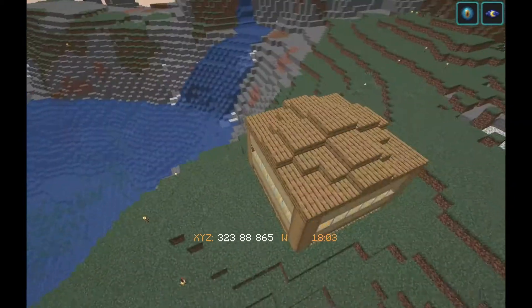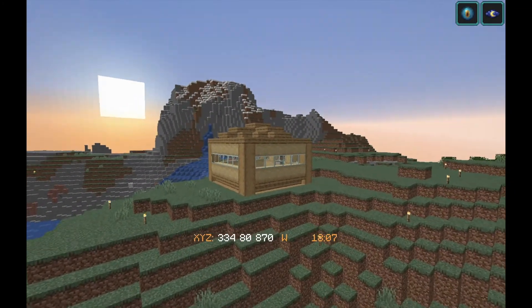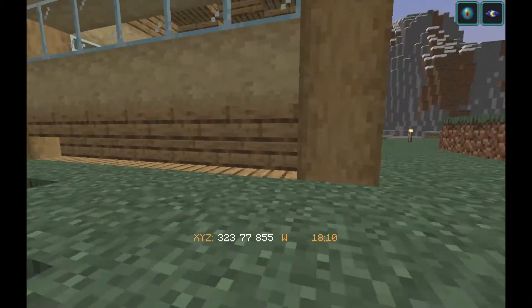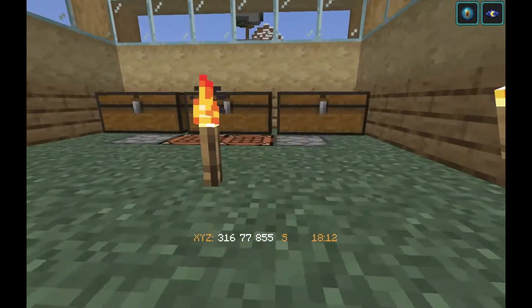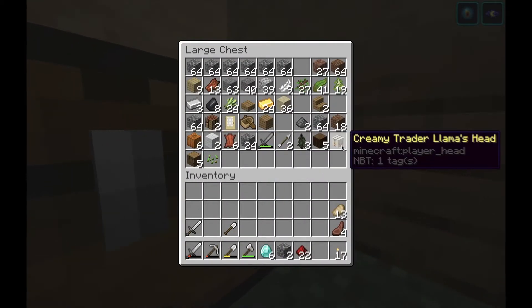So this is the house. I kind of went for a staircase design but with slabs. This is the floor. Birch doors. I have two dogs. We have some data packs from Vanilla Tweaks — I'll leave a link for that down in the description.